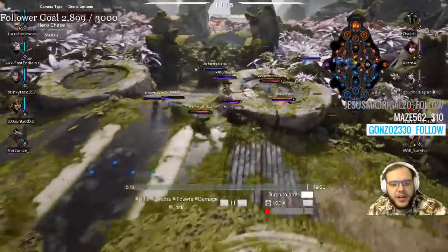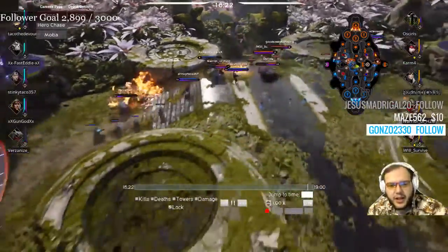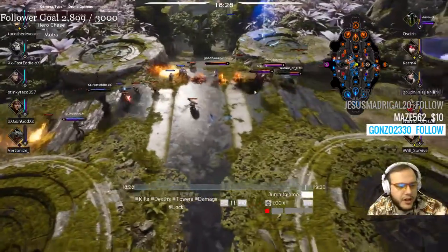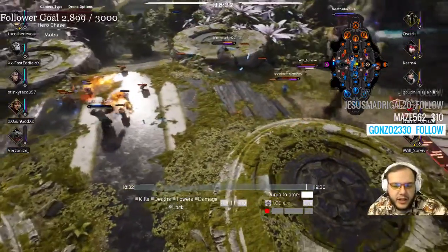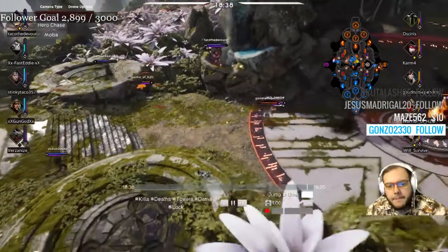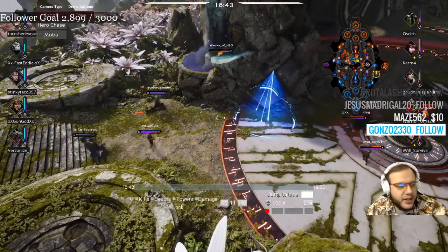Don't be afraid to ult in fights before CC goes down if you see a lot of enemies grouped up. That way if your team does go in for the CC you'll get more damage off. If they don't go for the CC it's still good zoning that'll get them off your team. Basically just don't be afraid to ult early or first.